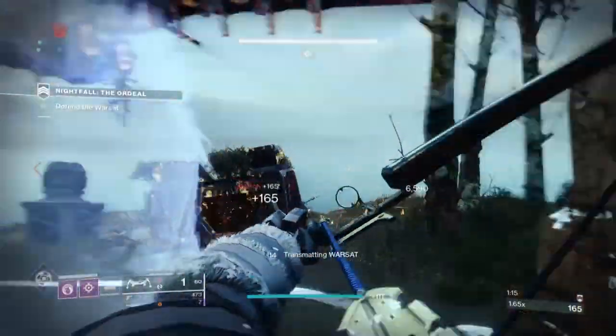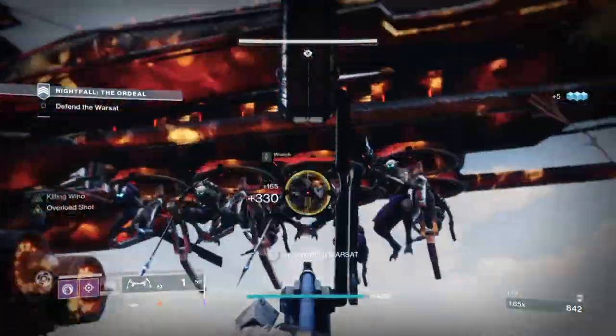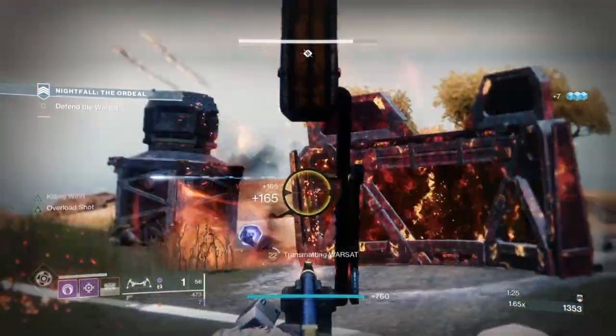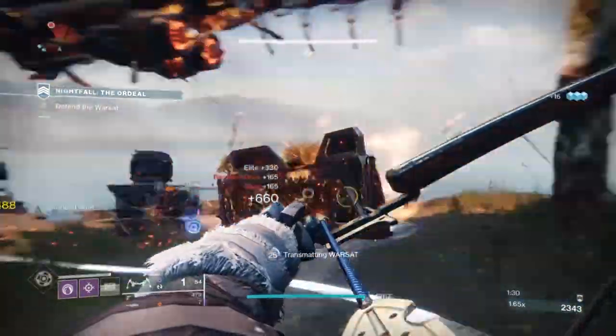What is up guys and welcome back to another Destiny 2 build. Today's showcase focuses on a fantastic end game build for all players that will allow you to easily solo or do group-based content using the Ursa Furiosa exotic and Elemental Wells, gaining back a nice boost in super energy and general ability energy in return.